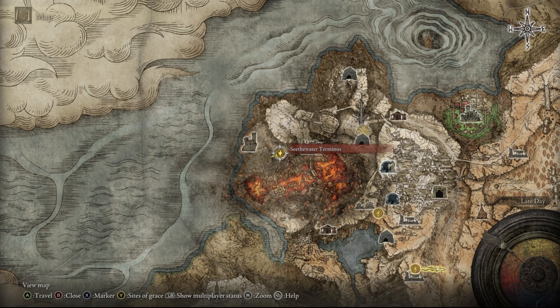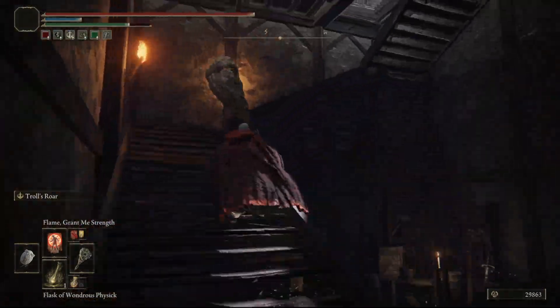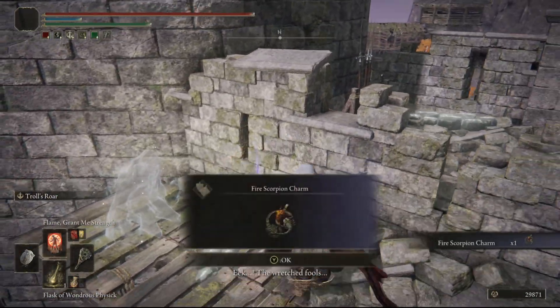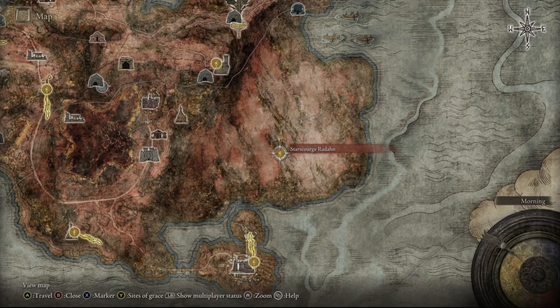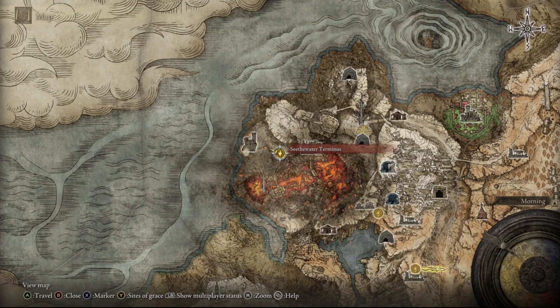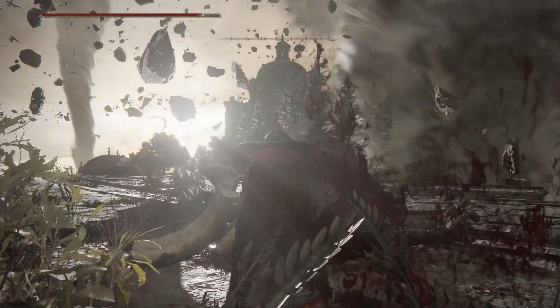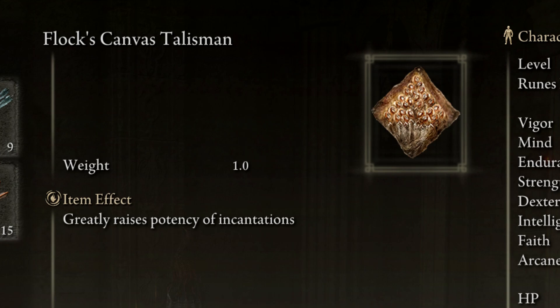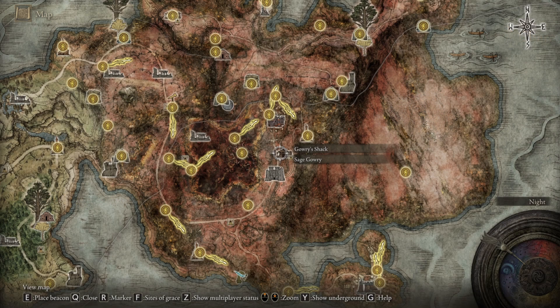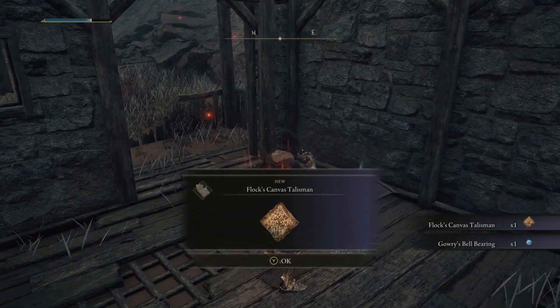The Fire Scorpion Charm Talisman is up in Fort Laiedd by the Seethewater Terminus Site of Grace — head in through the front door past the Fire Prelate and into the building, up the U-shaped stairs, then up to the western side and jump over to a wooden platform to loot the talisman off a corpse. The Shard of Alexander Talisman comes from the Alexander questline: find him in the desert after the Starscourge Radahn boss fight, then talk to him again in the lava pools near the Seethewater Terminus Site of Grace in Mt. Gelmir, and finally find him in Crumbling Farum Azula near the Dragon Temple Lift Site of Grace and fight him for the right to use his insides as a personal power-up. The Flock's Canvas Talisman is a special unlock requiring you to complete the Millicent questline, which starts at Gowry's Shack in Caelid, but doesn't come from the questline itself — once Millicent's story is over, the man at Gowry's Shack will be hunched over sad, and if you kill him in this position he will drop the Flock's Canvas Talisman.